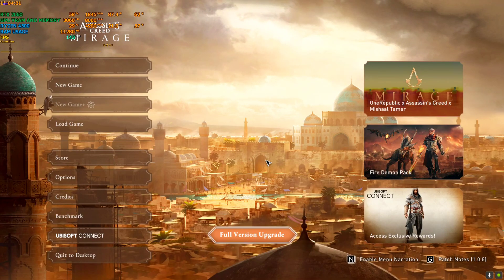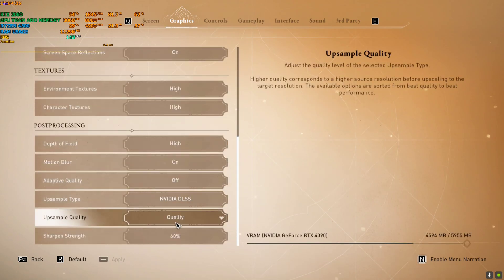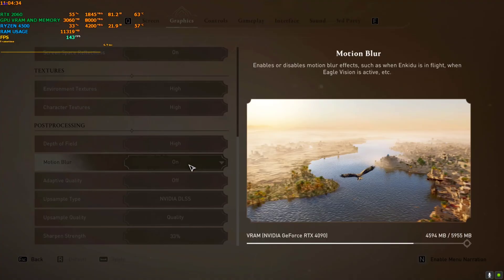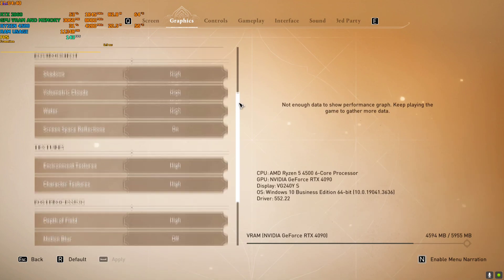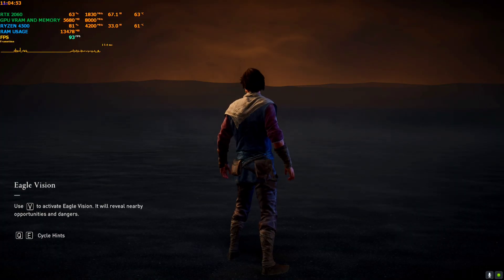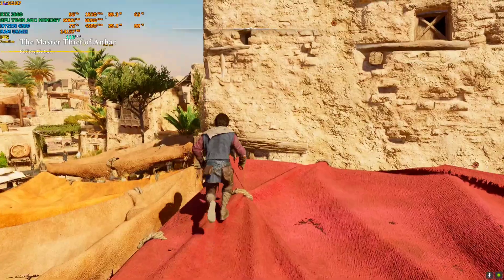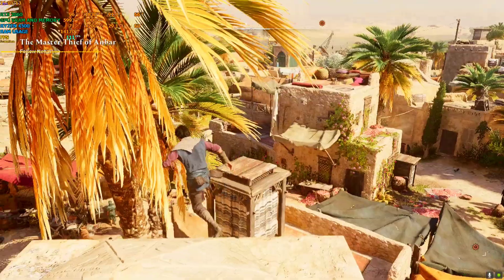I've restarted the game and I'm back. As you can see, DLSS is currently applied. You can add or disable sharpness — it's totally up to you, and this mod is fully compatible with the sharpness setting. I'll add a little bit of sharpness and turn motion blur off. Now let's start the game and see the FPS boost. As you can see, FPS has now boosted from around 60 up to 110–120, hovering around 110 to 120.